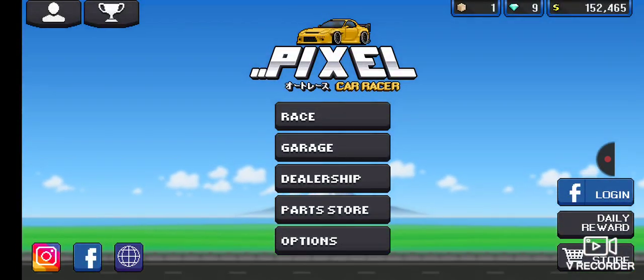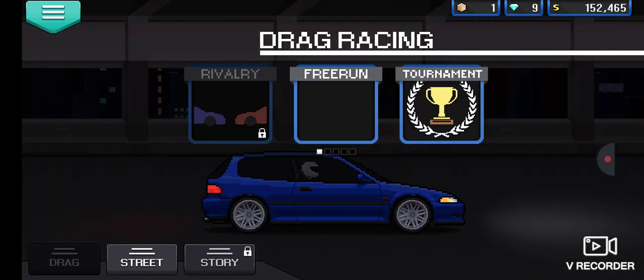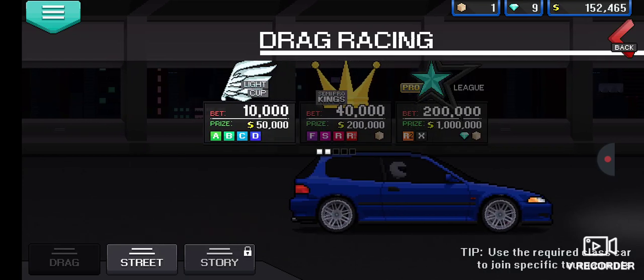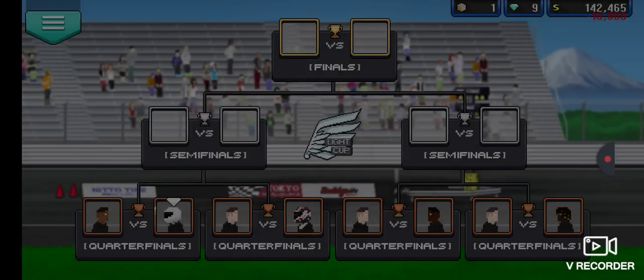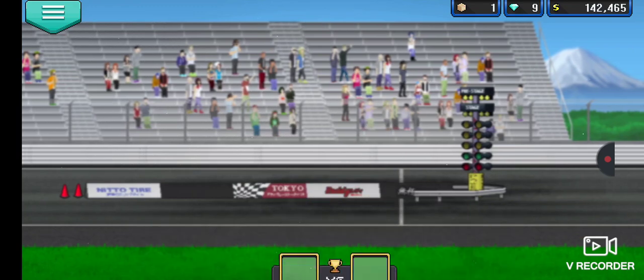After you do the tuning, get out of the garage and click on Race. After you click on Race, click on Drag. After you click on Drag Race, click on Tournament. Then click okay and let's do the tournament.